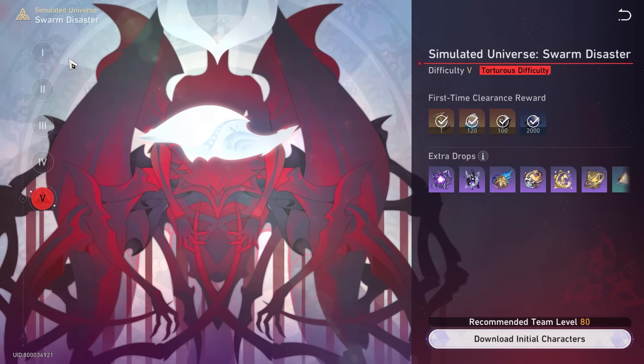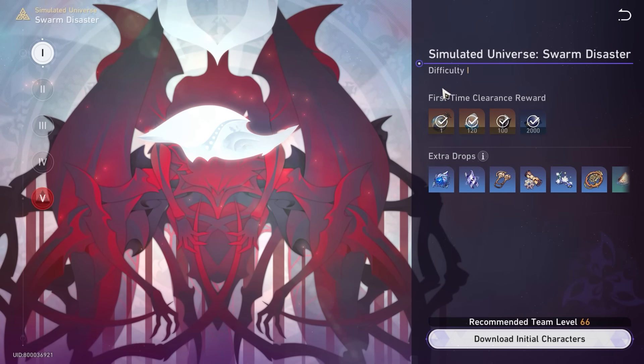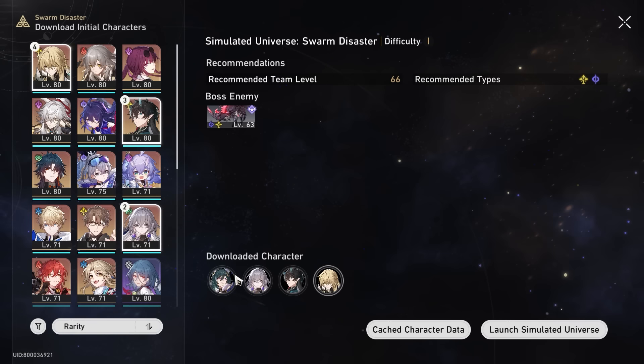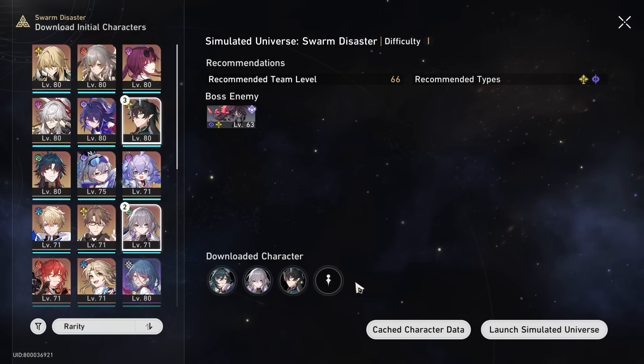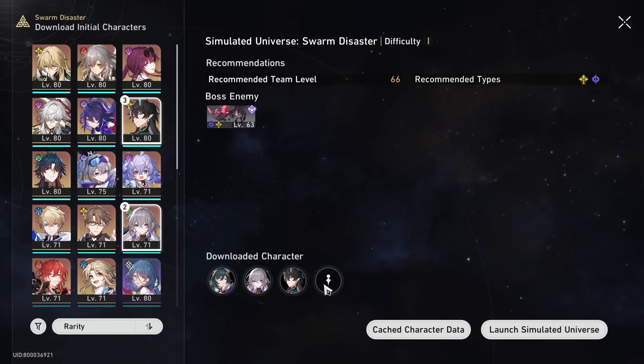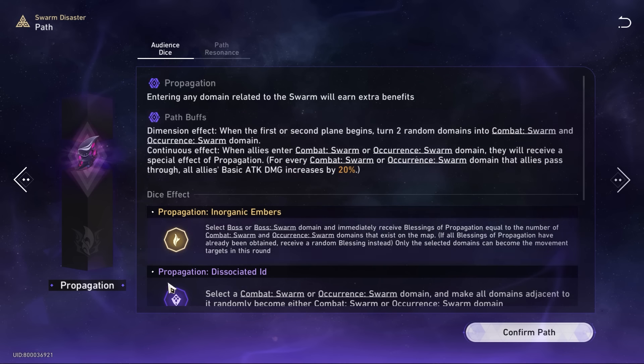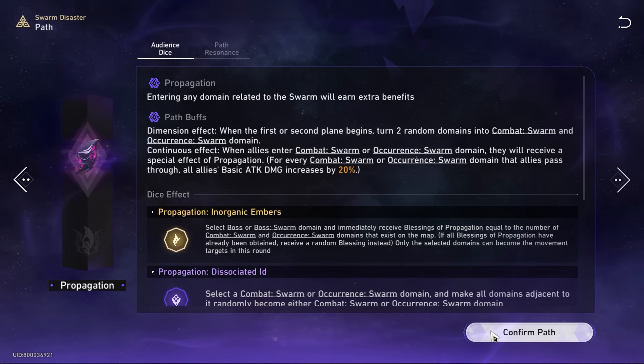To go in, you want to enter this node — Simulated Universe: Swamp Disaster 1 — because it's the easiest and allows you to speed run very quickly. I play mostly with these team comps, excluding Luo Ca for the most part, since my Yu Kong isn't geared. I go for a quick one-shot team comp. Once you start the simulated universe, you want to go for the Path of Propagation — it's super useful.